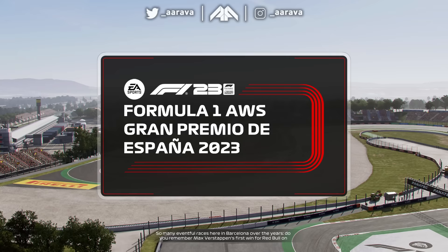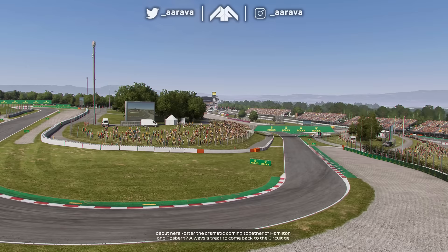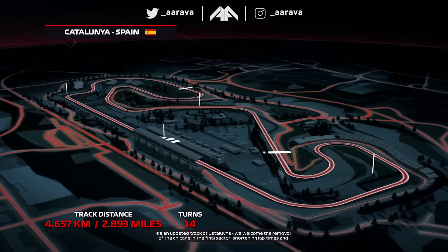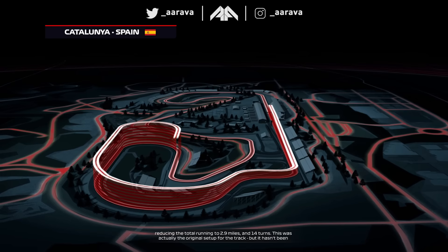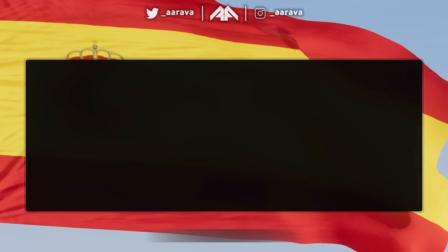So many eventful races at Barcelona over the years. Remember Max Verstappen's first win on debut for Red Bull here in 2016? Two years before that we had the dramatic coming together of Hamilton and Rosberg going towards Turn 4. There's always a treat in store at the Circuit de Barcelona-Catalunya. With the updated track, the popular opinion is that nobody wanted the chicane in the first place — that's now gone and the final corner is much faster.